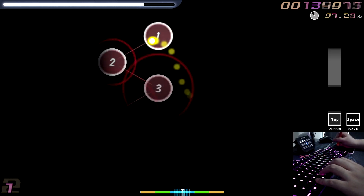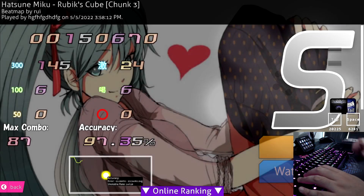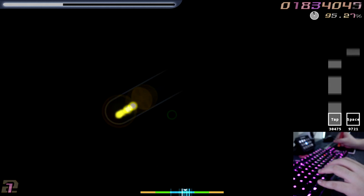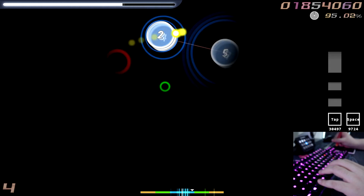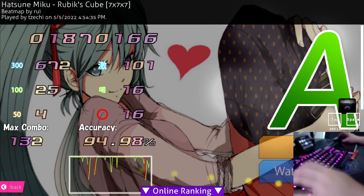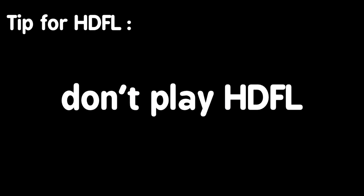Similar to Chocobo, I spent Hour 1 on memorizing the map and Hour 2 on actually playing it and ironing out mistakes in my memory. I actually managed to play through the map to the point where I could see a Flashlight pass being viable — and it turns out it was. After passing, I decided to try taking it up a notch and try some Hidden Flashlight. I came up with an excellent tip for playing Hidden Flashlight: don't play Hidden Flashlight.